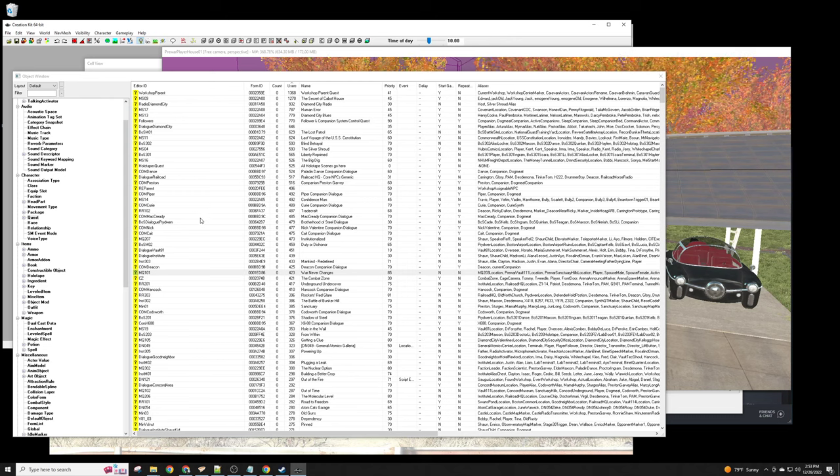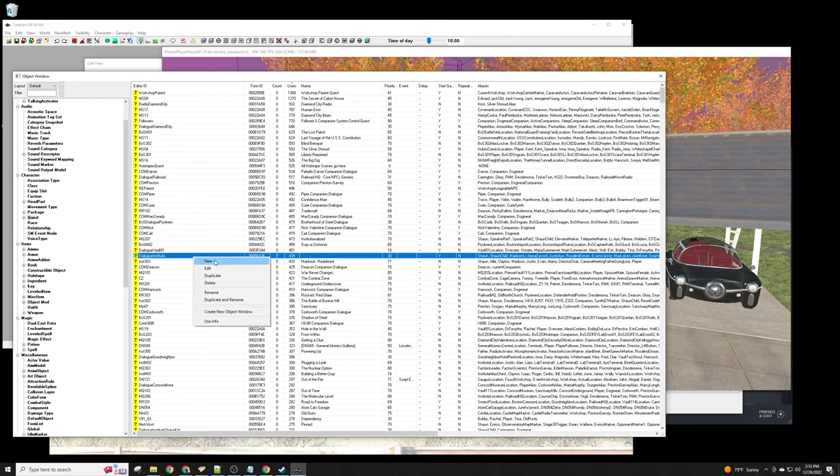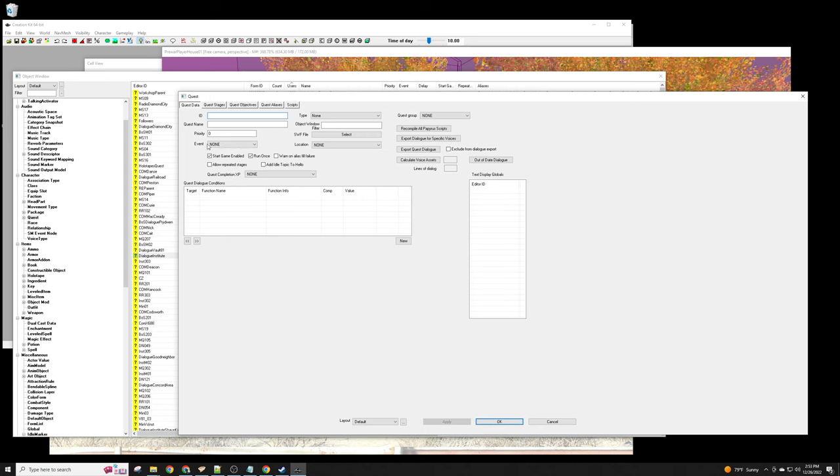Let's just create an initial quest, save it, and go from there. I'll right-click here — there are always a lot of options on right-clicks — and select 'New,' which creates a new quest. We need to name it something. It's good to put a little prefix on your quest ID so you can find it easily. I'll prefix it with 'i' for my own mods.